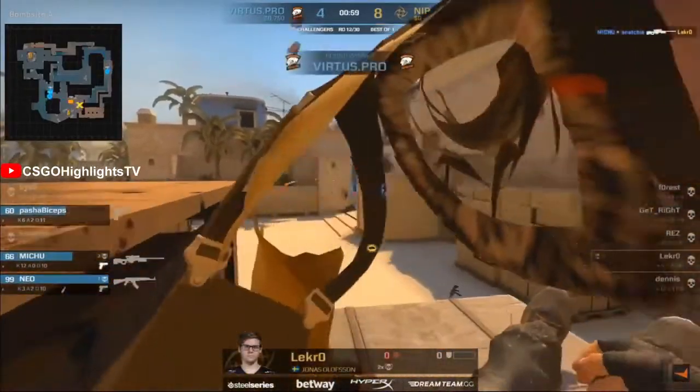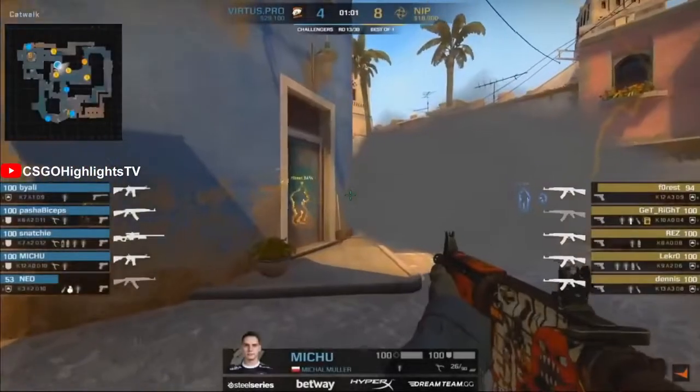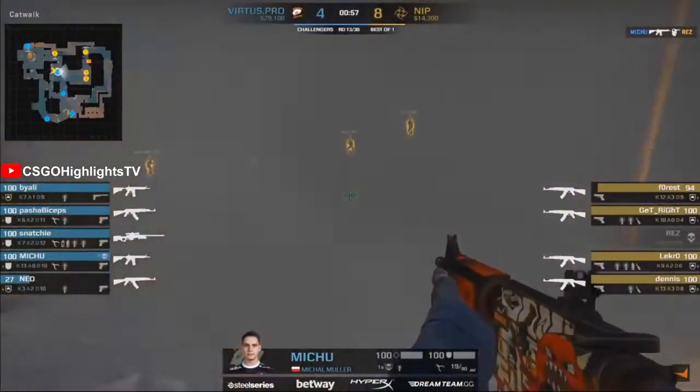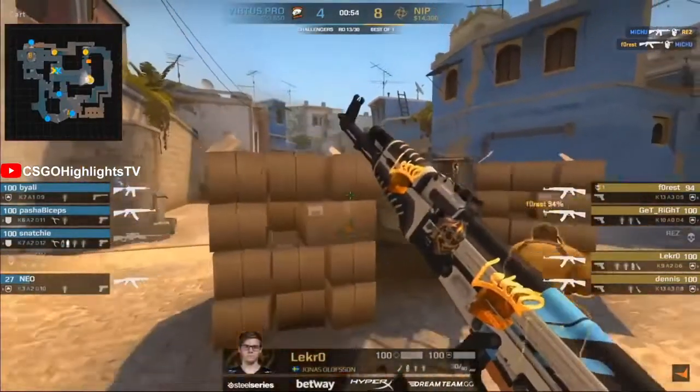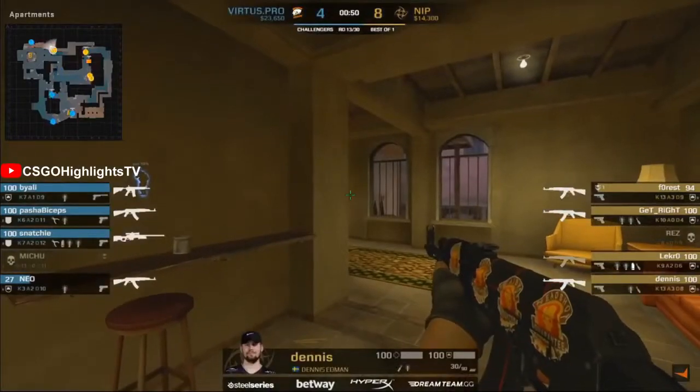Surely no way he can do this. Oh, the repositioning from Mithu could have created an opportunity, but he can look towards the lower area. He's got a small gap on the left-hand side. He can also jump up on top and look into mid, but he's being sprayed down. It's a good POV to watch Mithu playing short on Mirage on the CT side.